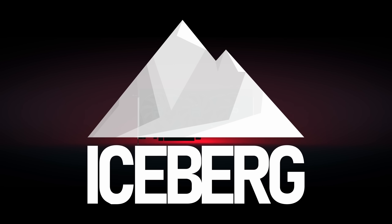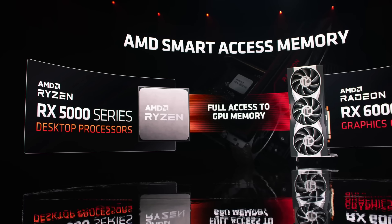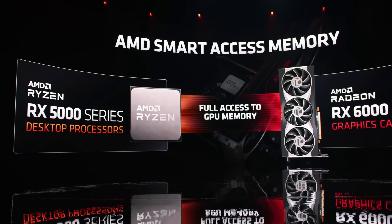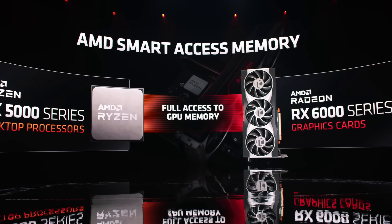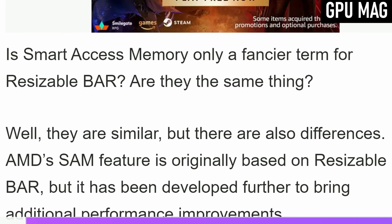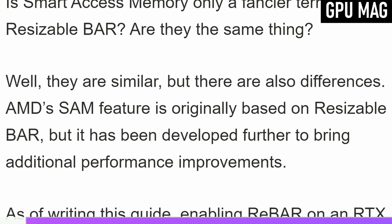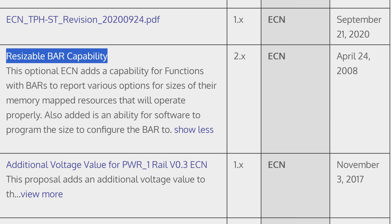When AMD launched the RDNA2 architecture in 2020, one of the headlines was the introduction of Smart Access Memory, a feature that allowed GPUs to better address the available VRAM. Except it wasn't new at all — Smart Access Memory was spookily similar to Resizable Bar, a technology developed by the PCI Express Group a decade earlier.